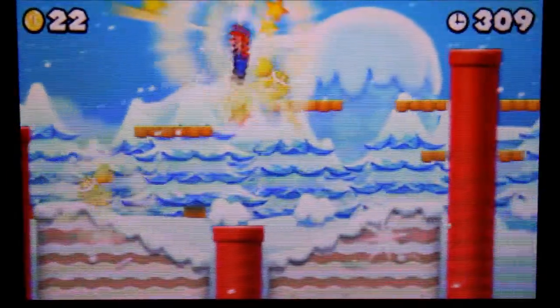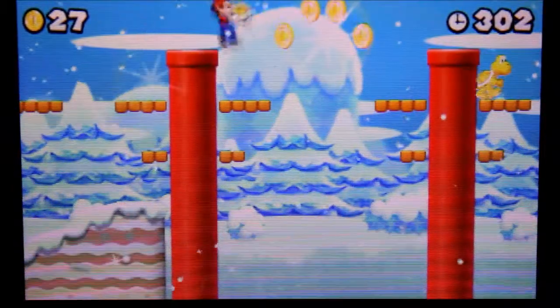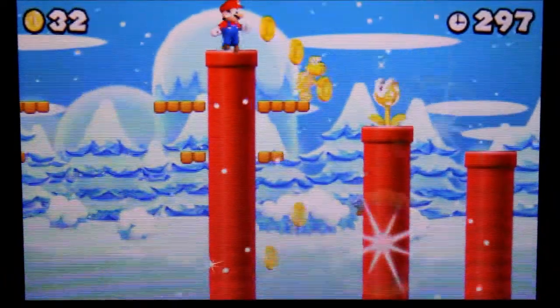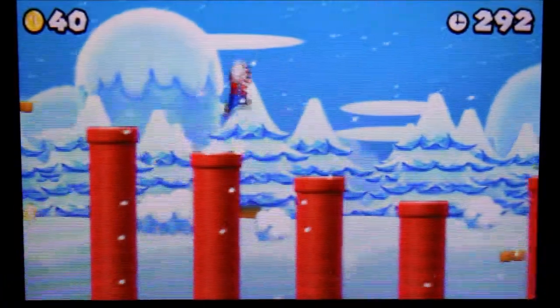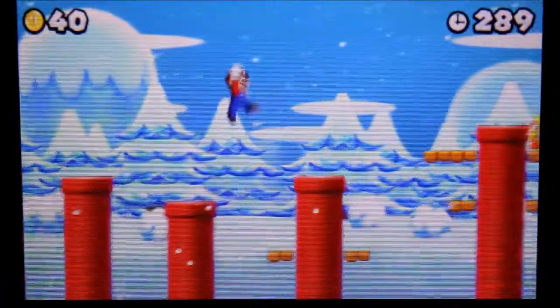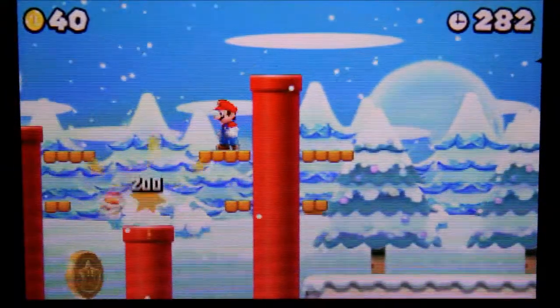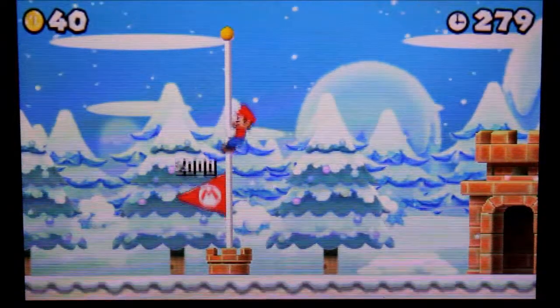There you go, there is the second star coin. Alright, so this final one, I have no freaking clue where it is. Seriously, I think it's just on the way over there. I'm hoping it is like that. Oh, there it is! Alright, so I guess you just get this guy and throw it. There you go, and that is the final star coin and the end of the level.